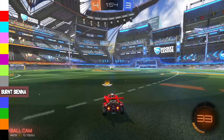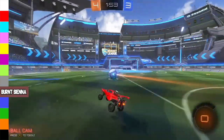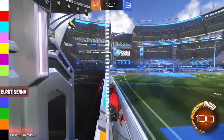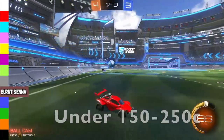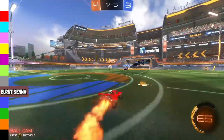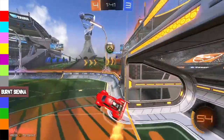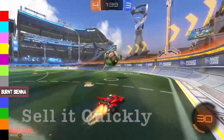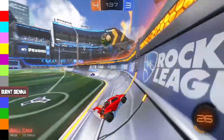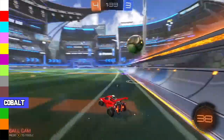Quite surprisingly, Burnt Sienna is really high on this list, ranging from 600 to 800 credits. Since Burnt Sienna is the least popular color in Rocket League, just offer 350 to 450 credits. If you get it for that price, just try to sell it for that minimum value. A lot of people are trying to sell it for mid or even max, so if you can get it quickly out of your inventory for the minimum, that'd be perfect.